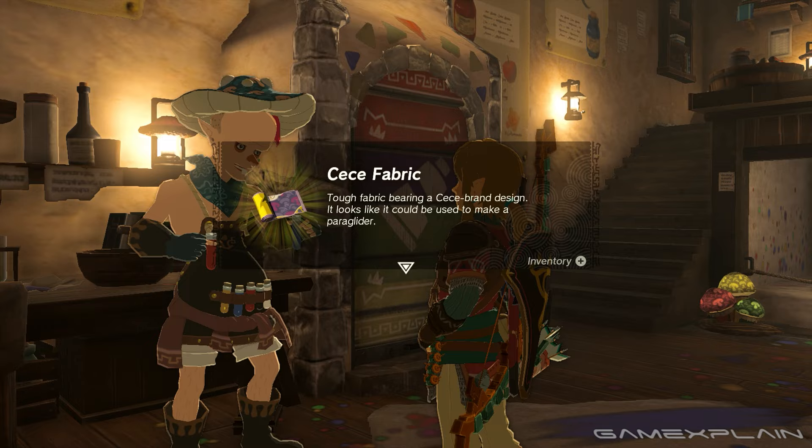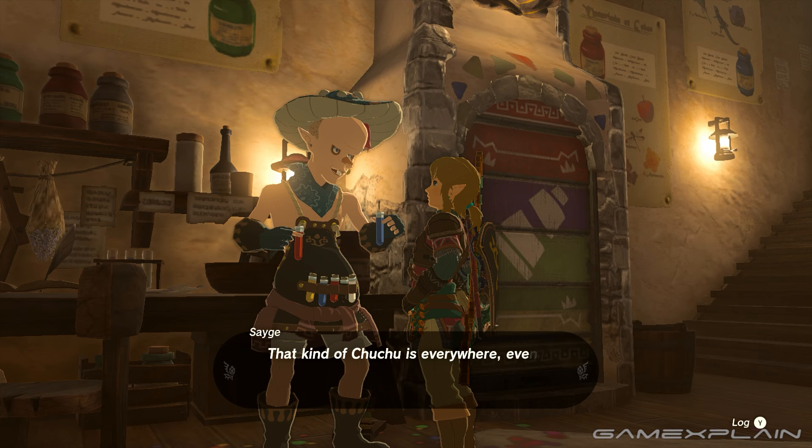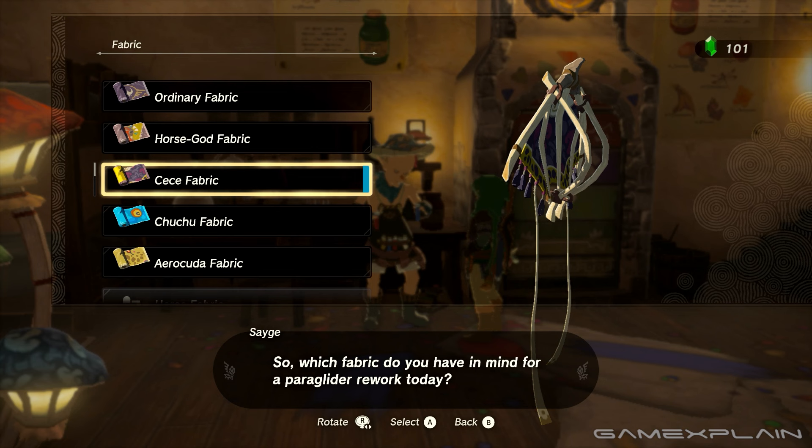But what if you want other designs? Go talk to him again after your first change in cloth, and he'll give you a quest to take some pictures of different creatures for inspiration for new designs. There's quite a few you can get this way, and I'm partial to the goofy look of the choo-choo glider.